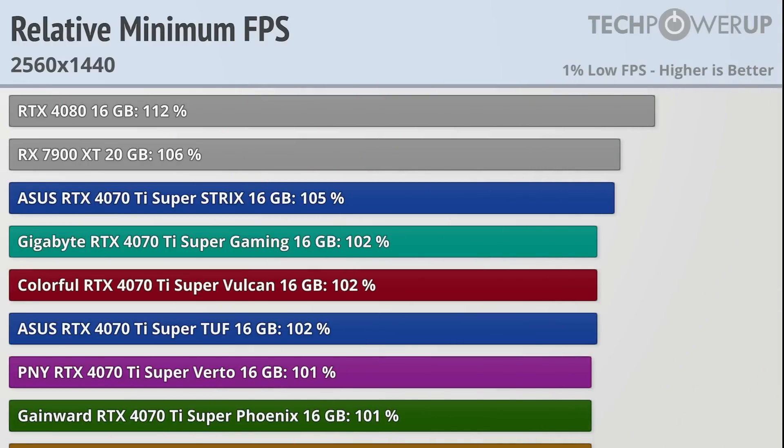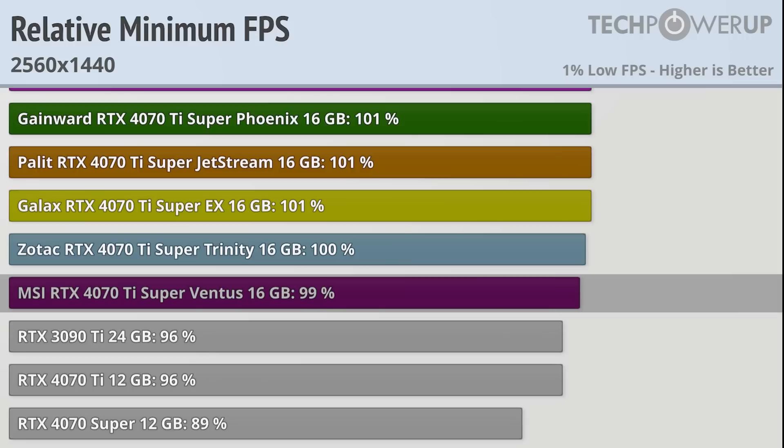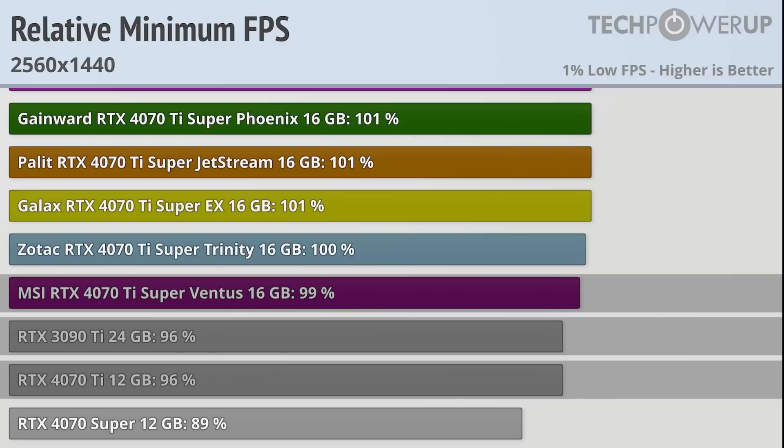When looking at the minimum FPS at 1440p, things don't change all that much, with the Strix still basically matched with the RX 7900XT, and the MSI Superventus still having a slight lead over the RTX 3090Ti and 4070Ti.